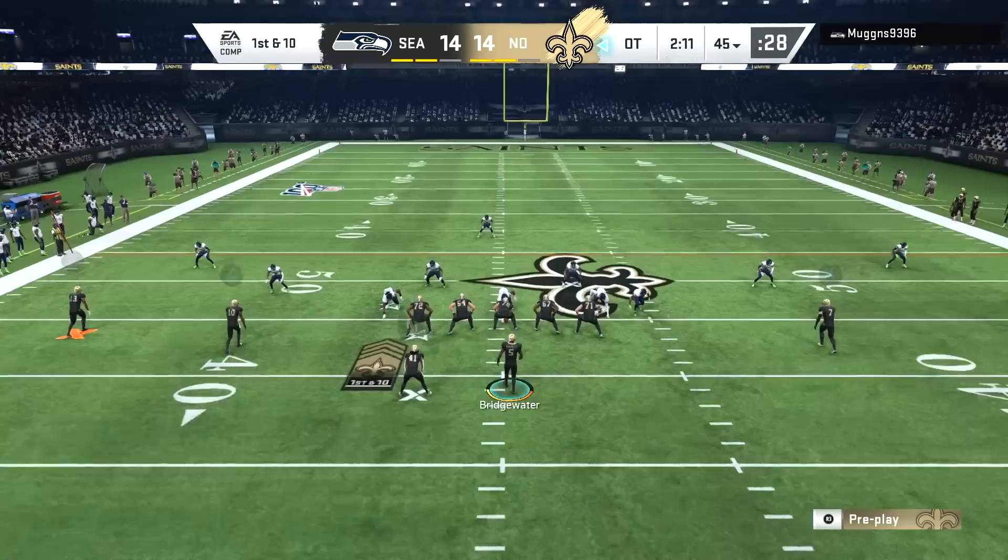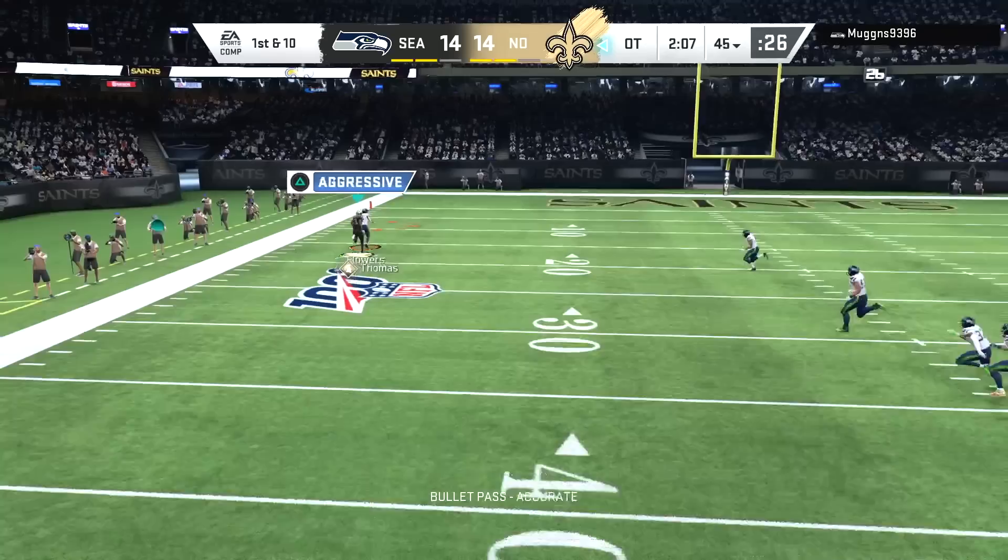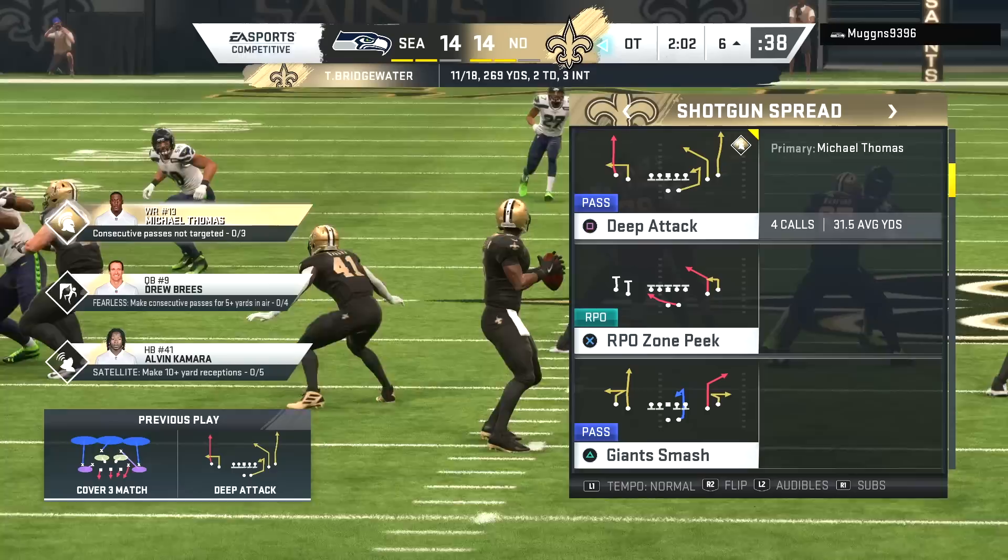Fourth down and one — the Seahawks offense on the field — handoff to Carson and he's down! AJ Klein forcing the turnover on downs. A clutch defensive stop means we only need a field goal to win this game in OT, but we're trying to win it with a touchdown to Michael Thomas, who is on fire.